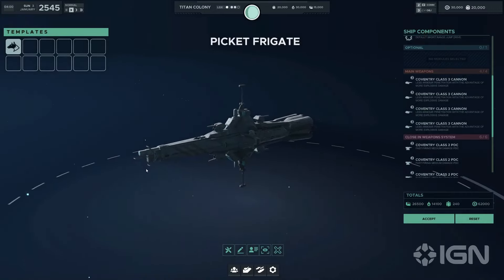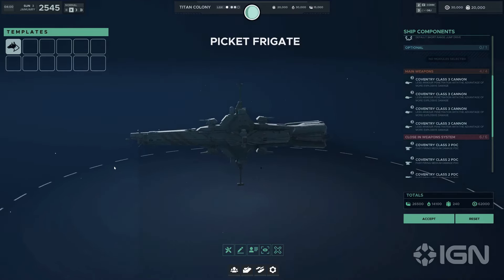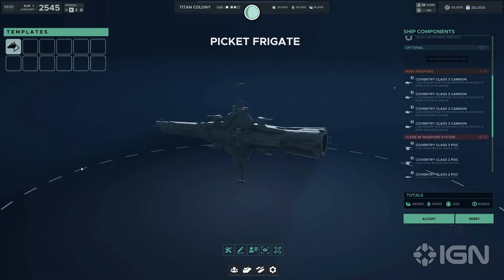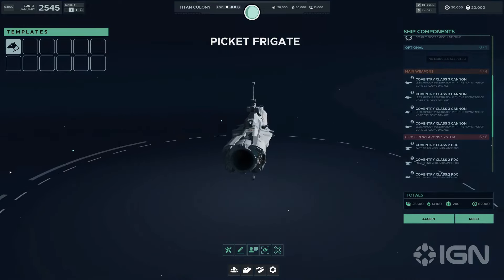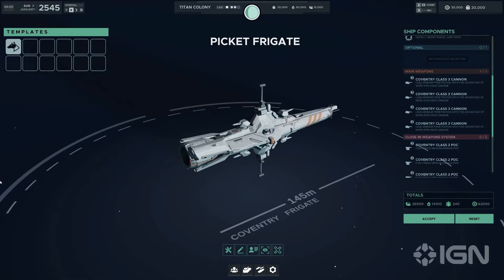The Coventry class stands out for its robust offensive capabilities, underscored by its capacity to host four main weapon slots — a feature that significantly amplifies its firepower. With six close-in weapon slots, the Coventry is a floating fortress, ready to defend against any incoming threat. It has a single optional module slot, but offers versatility through four distinct choices, allowing commanders to tailor the Coventry to specific tactical roles within the fleet.